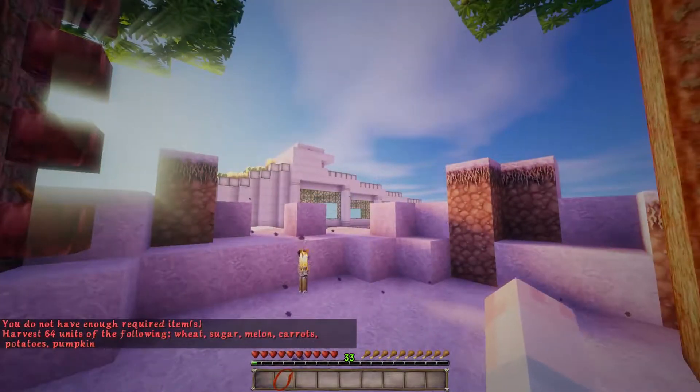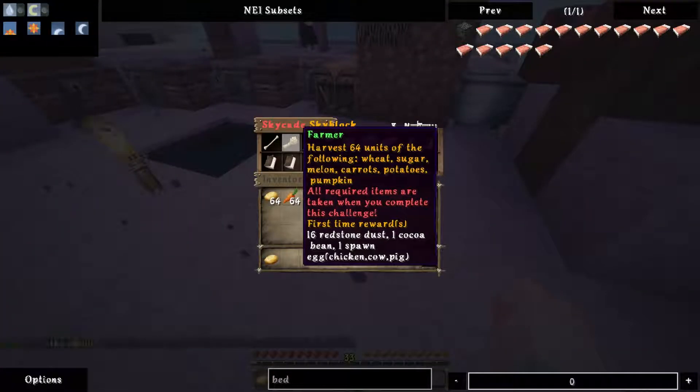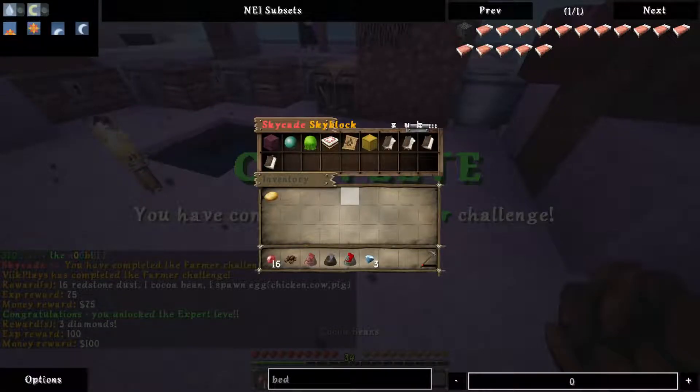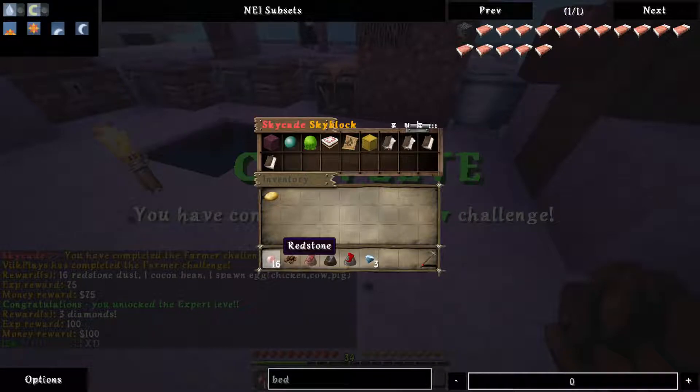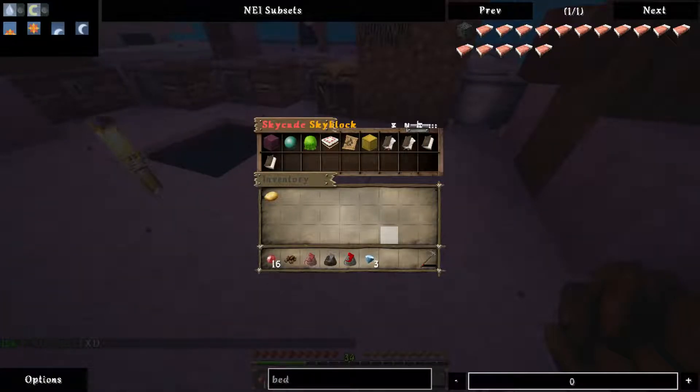Carrots — of course, how can I forget carrots. Farmer — there we go! Three diamonds, redstone, cocoa beans. Spawn pigs, spawn cows, spawn chicken. That is great. And look, we've unlocked the expert challenges!